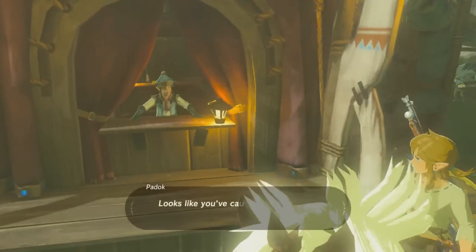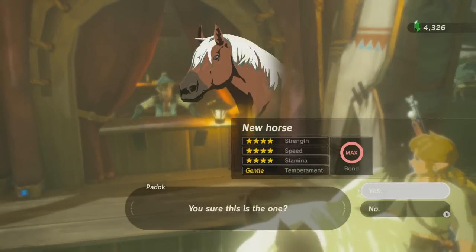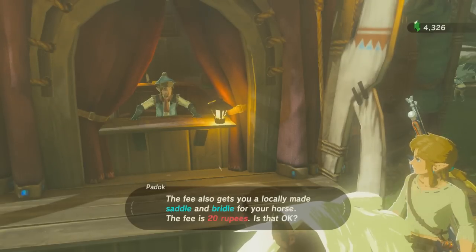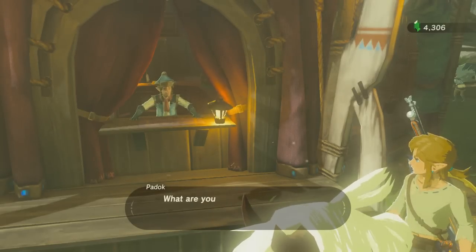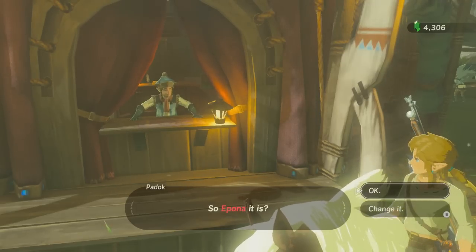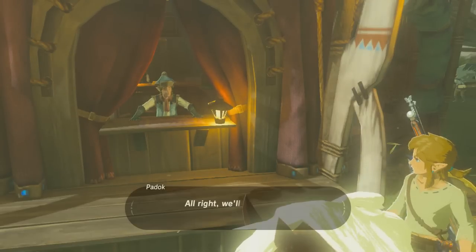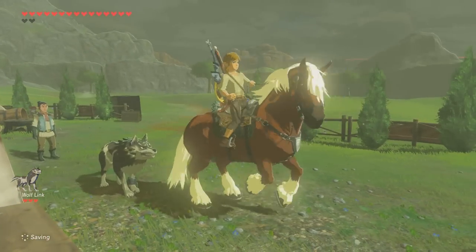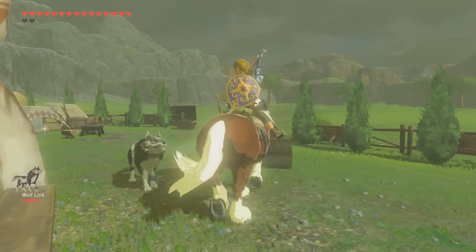Let's talk to him and register it. So we can just keep this horse permanently now. Oh, it's Epona — the horse of legend! We can't rename it; it's 'horse of legend,' so Epona it is. That is pretty cool — that is a nice benefit of the Smash amiibo Link.